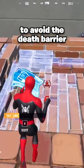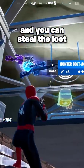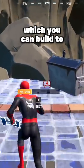Rotate your builds to avoid the death barrier and move your way under the vault. Now break the floor and you can steal the loot. The only way out is this dumpster, which you can build to and make your escape.